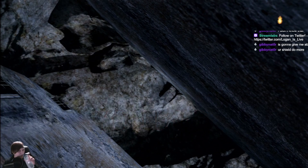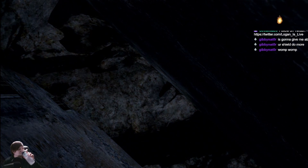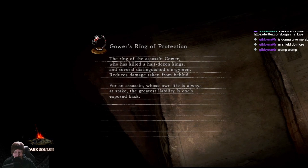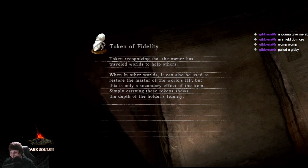It's interesting. Gower's Ring of Protection - prevents backstab and reduces damage taken from behind. Yeah, I don't know, that felt worse than a gibby. I'm not sure even a gibby is that bad.